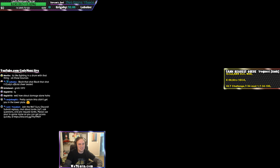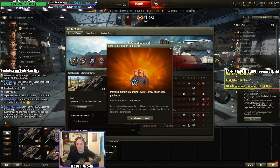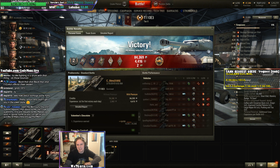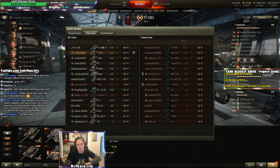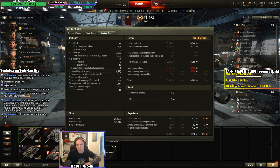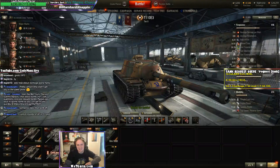Yeah, as far as the challenge here — Floyd had challenged me, I had to get to 5125 damage, assist, and block combined. Kind of like my last battle in the Super Conqueror, I easily blew past it. I got a Steel Wall, 3300 damage, 6800 basically in block, and 3500 assists — so pretty nice battle there. Thanks again for the challenge Floyd, that was a fun one.